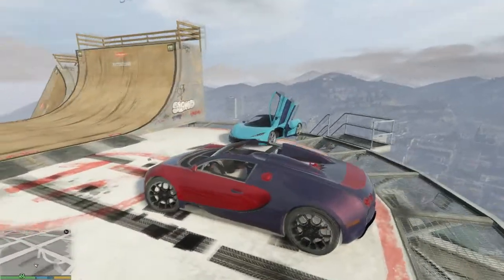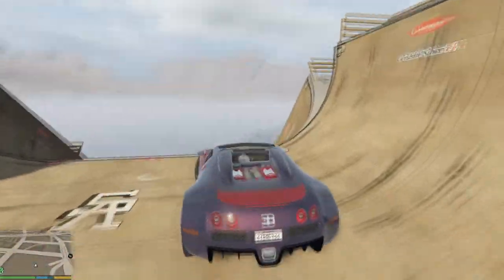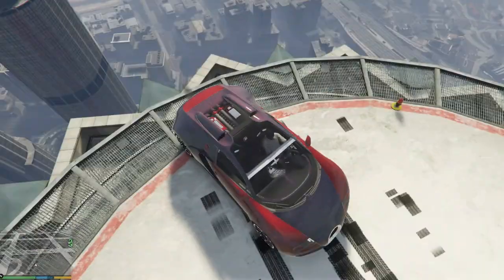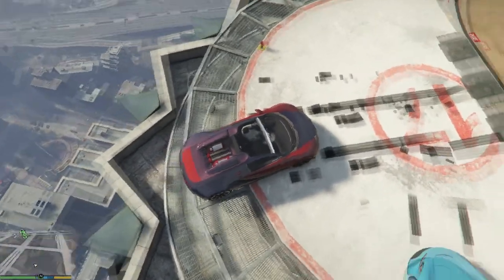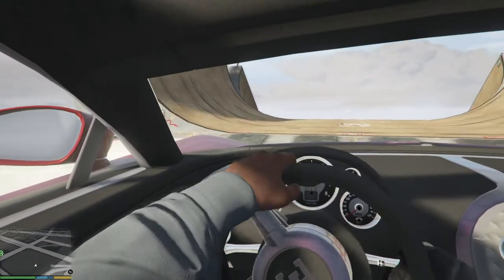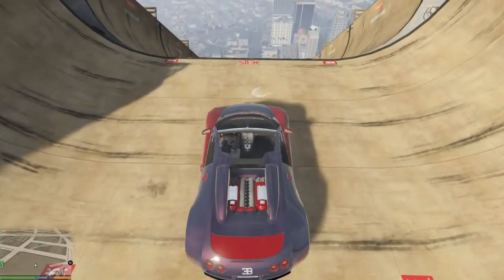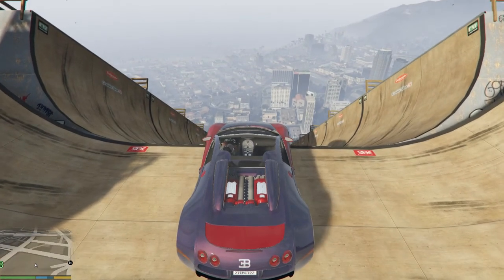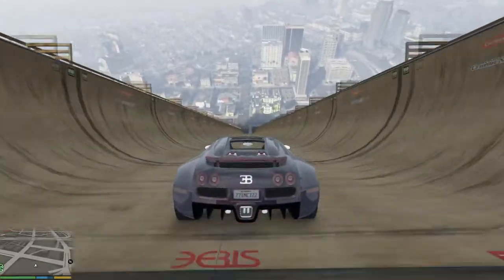I'm not sure about the customization on this — I'm not gonna customize it like I did last showcase because that was pretty boring. We're on top of the maze building, really high up, and we're gonna go ahead and go down this huge ramp. You'll be able to notice the spoiler as I go down. There goes the spoiler!